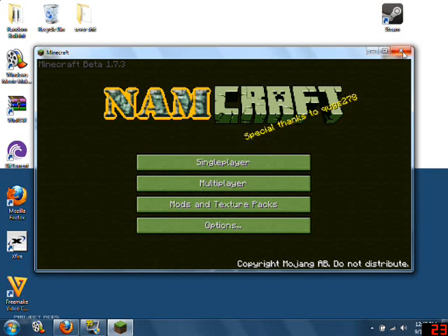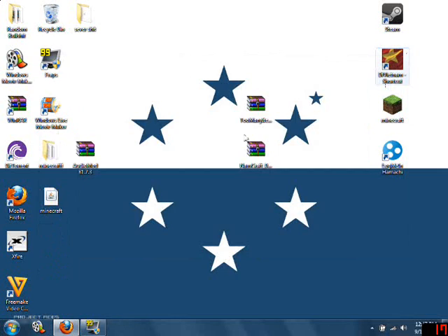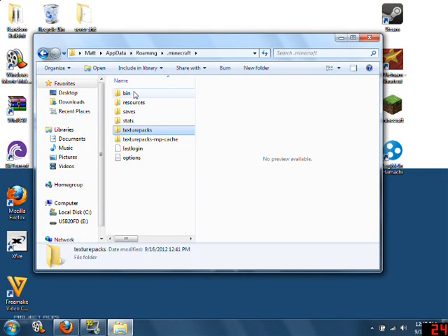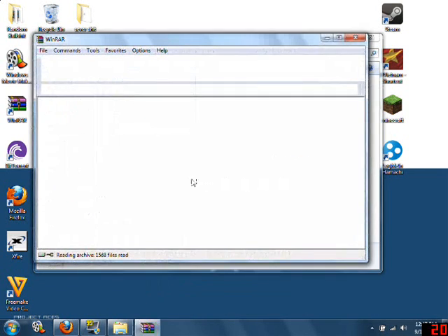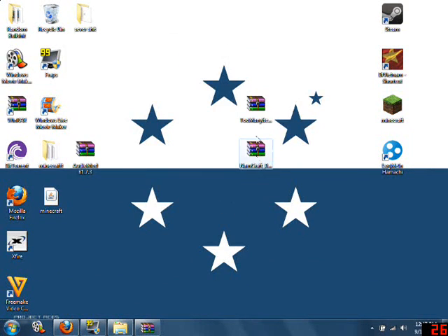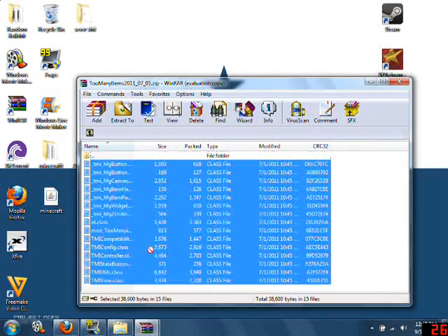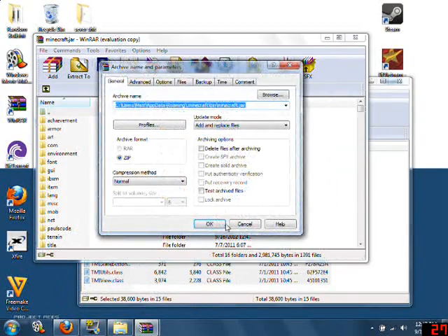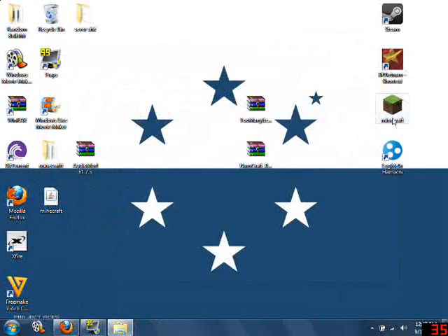If you guys already know what to do, just go ahead and play it. Other than that, I'm going to put in Too Many Items real quick. I also have the link to the 1.7.3 Too Many Items version. When you put that in you'll have all the guns and items if you want to cheat. We're going to open Too Many Items — close that out. It should basically be drag and drop, because with the older Minecraft that's how it went. Now that it's in there, close it out and go back.